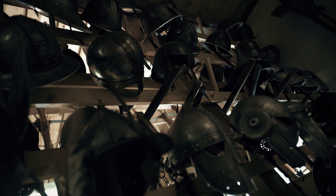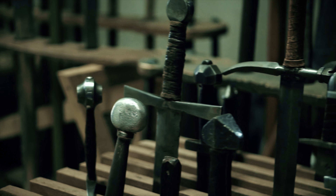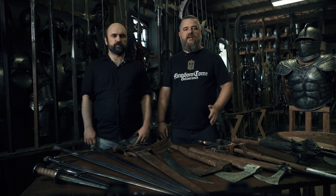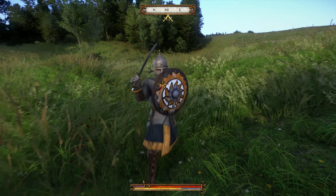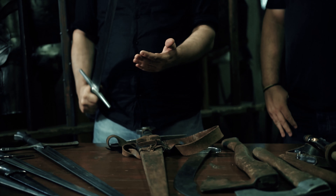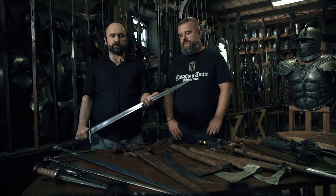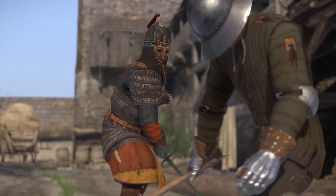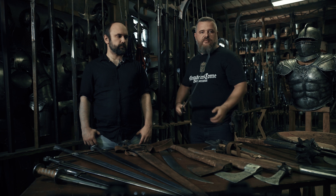When designing the combat, our goal was to create an immersive, sophisticated first-person melee system that would be as close to reality as possible, while still as easy to control as any first-person shooter. Our combat is based on physics, which means that swords clash and slide along the armor. Every hit has a proper physical reaction, and we detect more than 30 target zones on every character with four layers of armor.